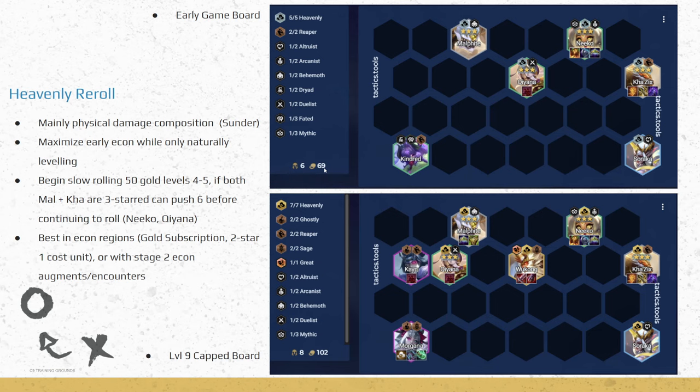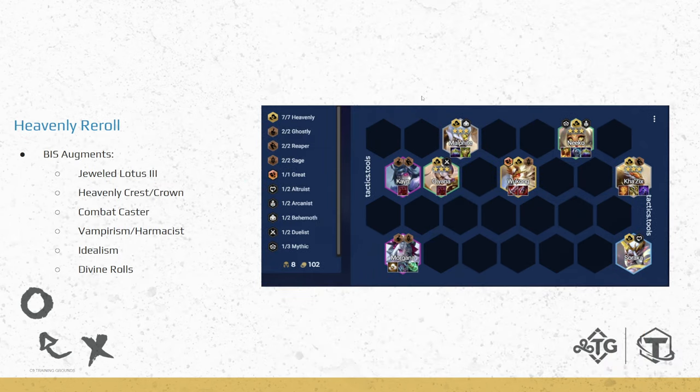The hardest part is the mid-game transition — there's a big gap between early game rolling and the level 9 capped board. The sooner you hit your 3-stars, the better, so you can start pushing levels, swap Kindred for Kayn, add Morgana, and eventually add Wukong at level 9. For positioning, make sure Kha'Zix is same side as Niko so your main tank is in front. Even though Kha'Zix has Edge of Night, you don't want it proc'd right away — keep it second row on the same side as your armor reduction.